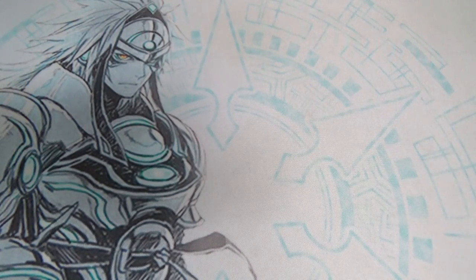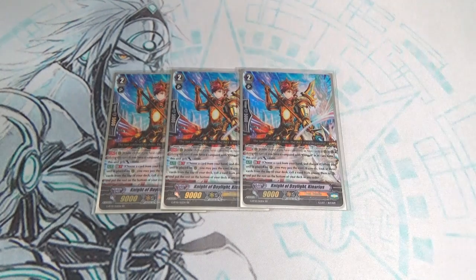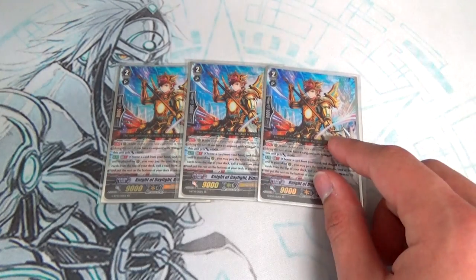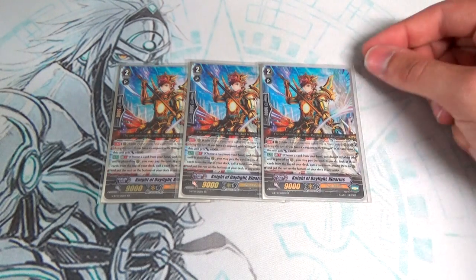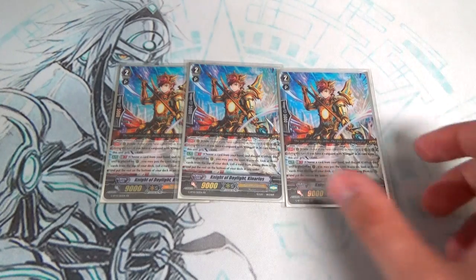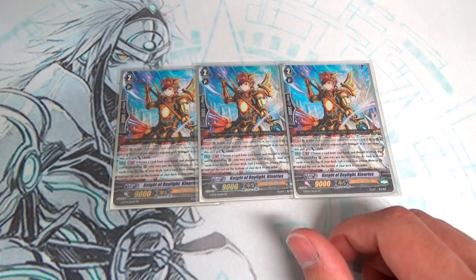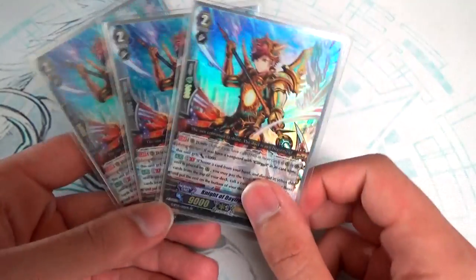On to the grade twos. Running three copies of Night of Daylight Canaris. Canaris is actually pretty decent because Heavenly Law and Gurgit makes him pretty good. Also, he's a counterblast-less call — meaning if I put him down, I don't have to use any resources other than my hand to superior call. His skill is: if Unite, if you have a Gurgit Vanguard, gets plus 4k, and that skill isn't GB1, so it's good for early game. If you have a 7k boost, that's a 20k column forcing the opponent to drop 15k shield. His other skill is GB1 — when he's placed from anywhere on the rear-guard circle, discard a card from your hand, look at top three, call a unit, put the rest on the bottom of your deck. It's an on-place additional call. I liked it so I'm going to keep it.